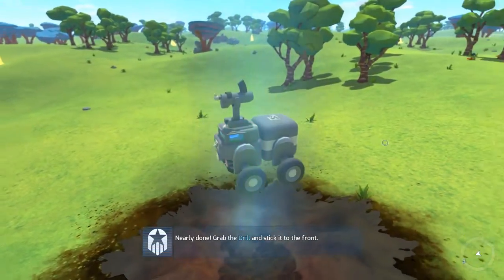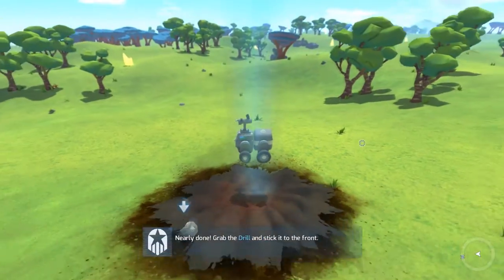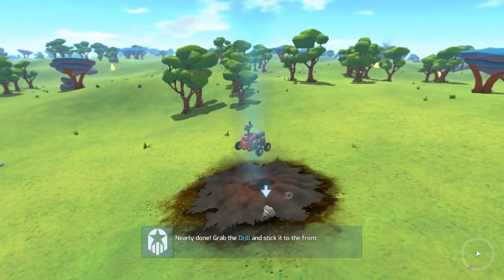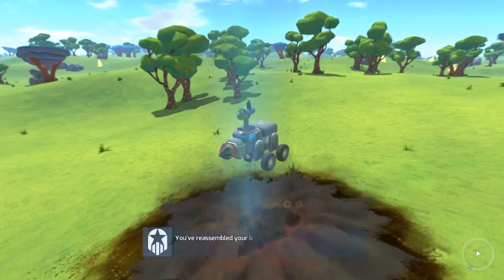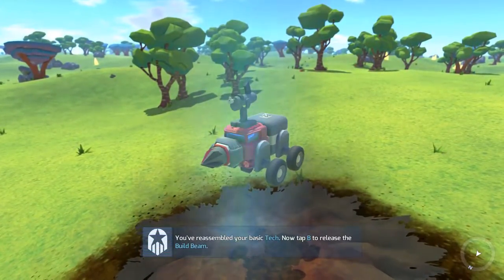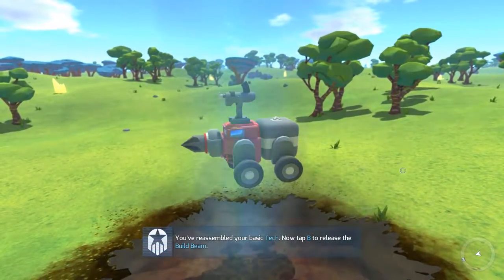We've got a little gun — this gun's okay. It can rotate 360 degrees, which is pretty cool, so it can track enemies that try to zoom around you, though it is pretty short-range. And then this drill — throw it on the front. It's not really a weapon; it's more for gathering resources, because it can tear through trees and rocks a lot quicker than a little gun can.